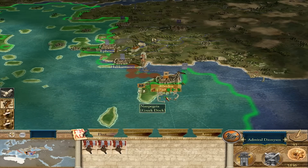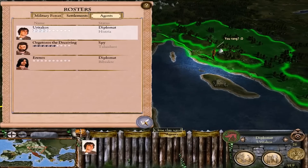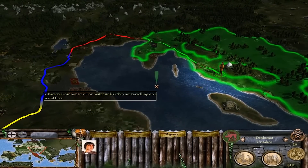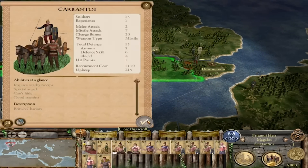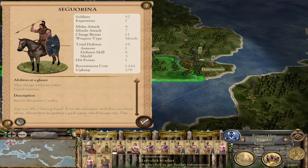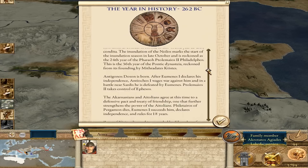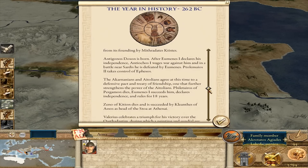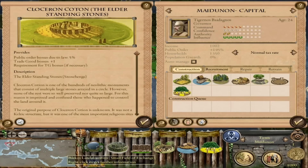EB1 for the original Rome Total War was really well known for its historical accuracy, and in EB2 that was kicked up a notch by a wide margin. Every unit, building, and character has a historical description outlining its significance and cultural, military, and social impact at the time. Every single turn comes with a list of historical events that happened in that year — it's just a seriously immense piece of work from a historical realism perspective.